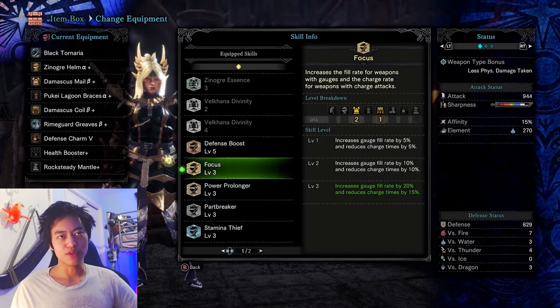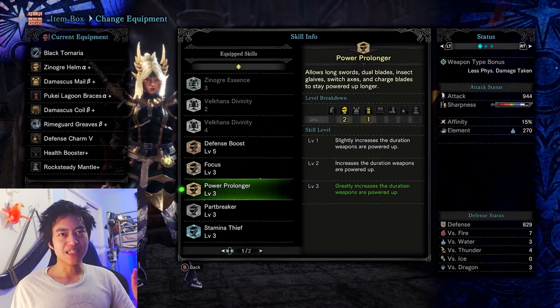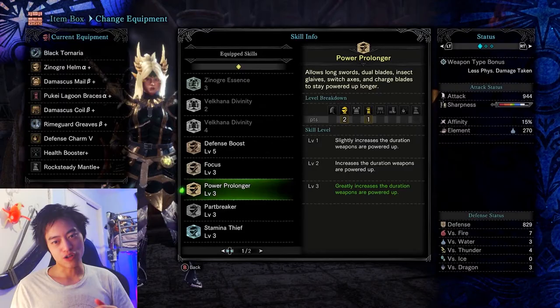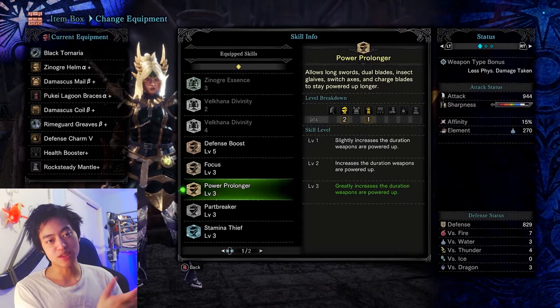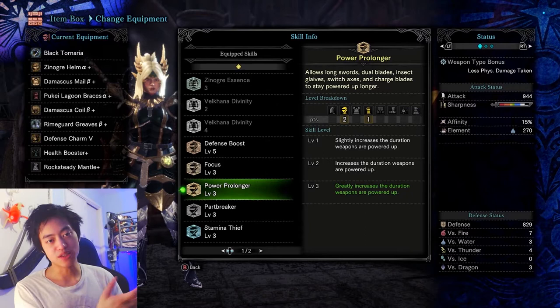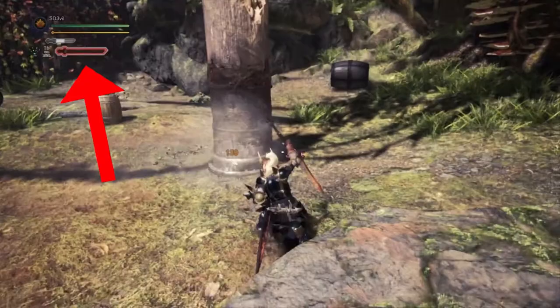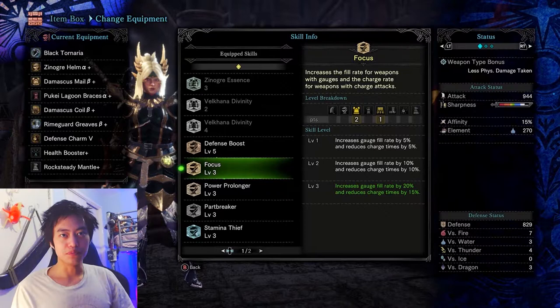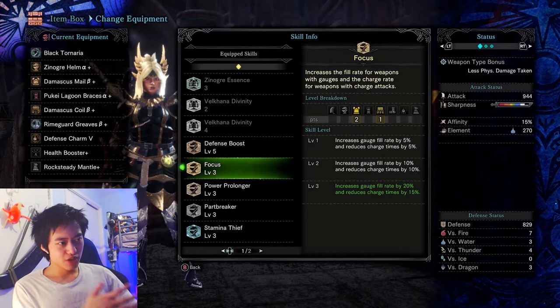For example, this whole build right here is catered towards the long sword. I know the long sword has a little powered-up state, so I added the skill Power Prolonger because it allows the long sword to stay powered up for longer. There are skills that will help improve your weapon's abilities. I also added the Focus skill because the long sword has a gauge that fills as you attack monsters, and Focus will help increase that gauge flow rate by 20%. Just look for skills that will help your weapon's abilities.